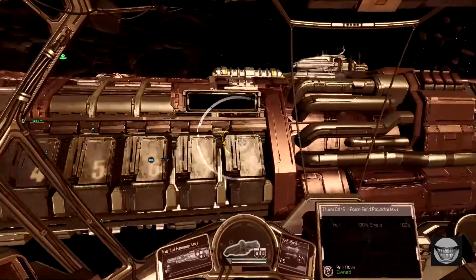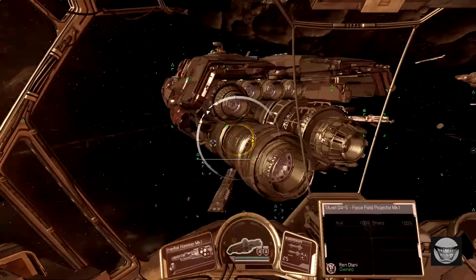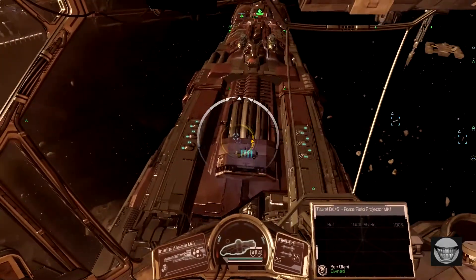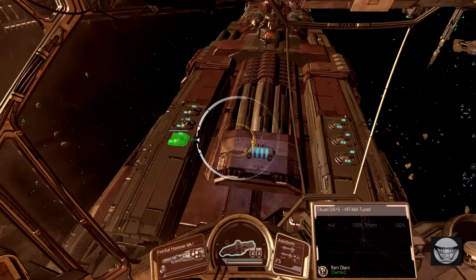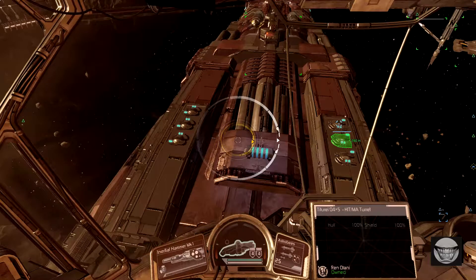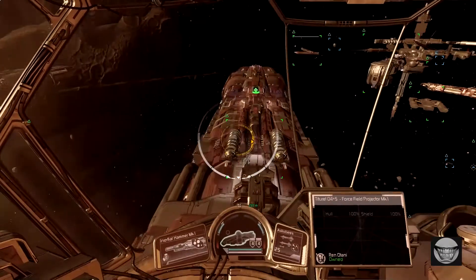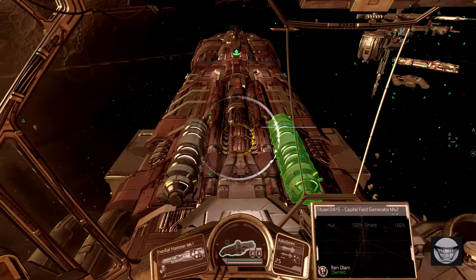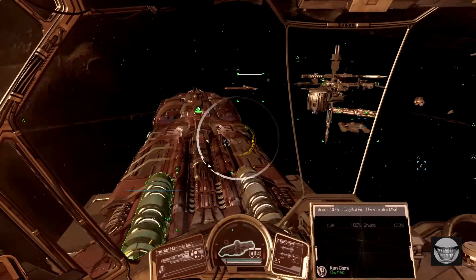Coming back down this side, there aren't any out here because they're tucked up underneath where the jump tunnel is. Coming up from stem to stern, from aft to fore, we've got another installation with six hit turrets and one force field projector for those turrets. We'll come up over the conning tower, and here are two Mark II Capital Field Generators. These can be a bit stubborn to get rid of, but they don't shoot at you, so I usually save those for last.